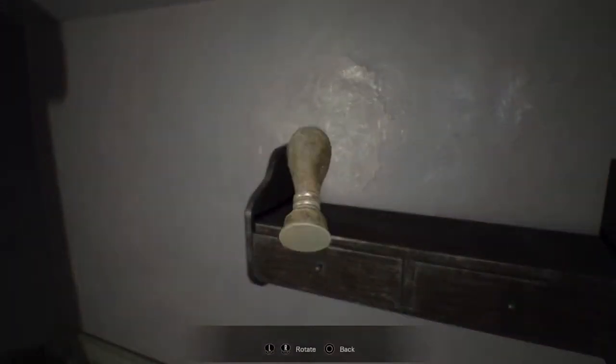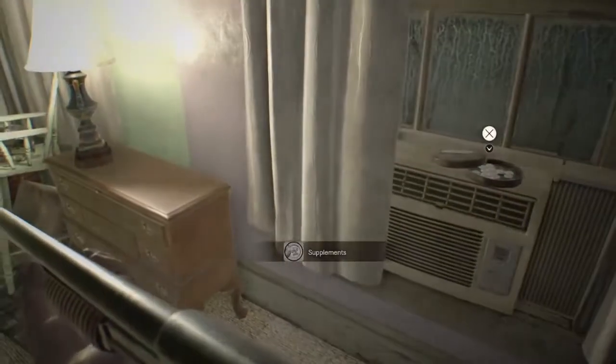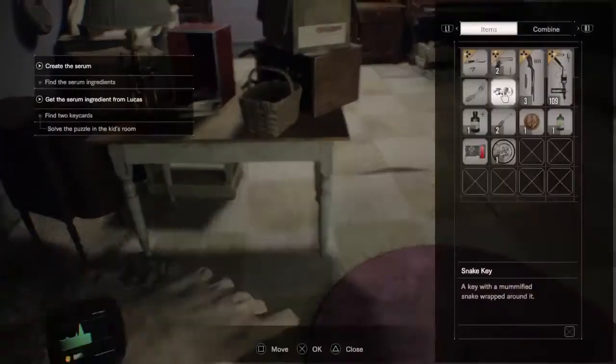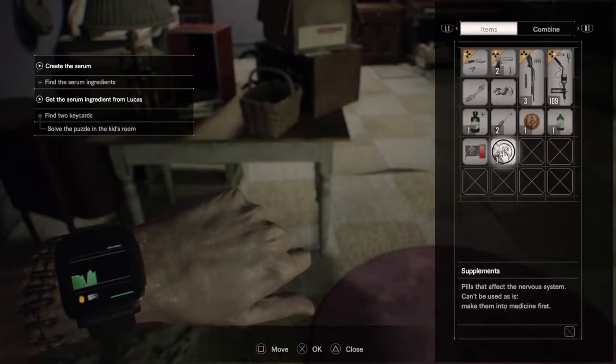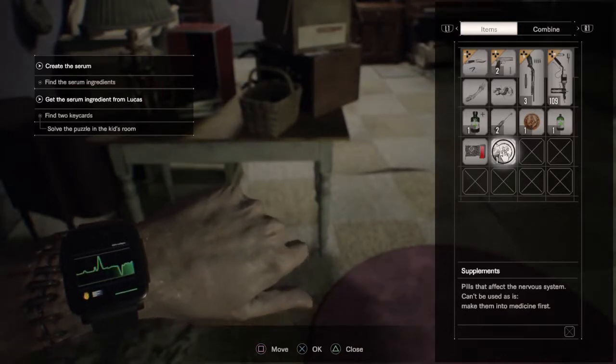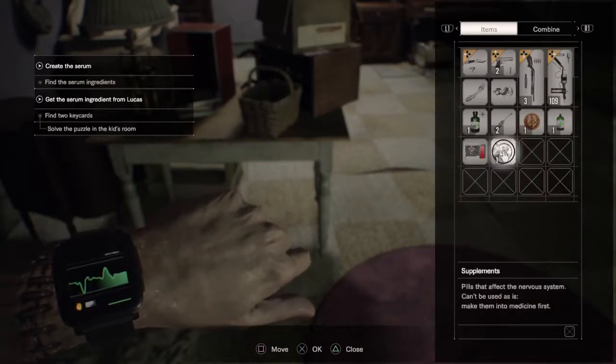Oh — lockpick! Supplements. What does that do? Pills that can affect the nervous system — can be used as is, or make them into medicine first. What is that? Keycard.